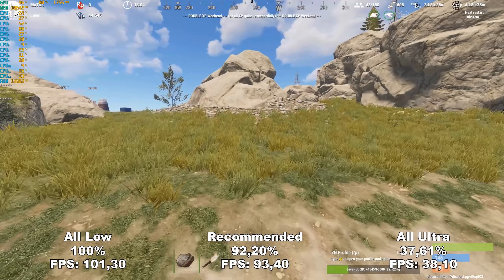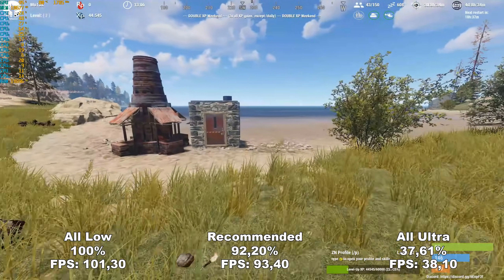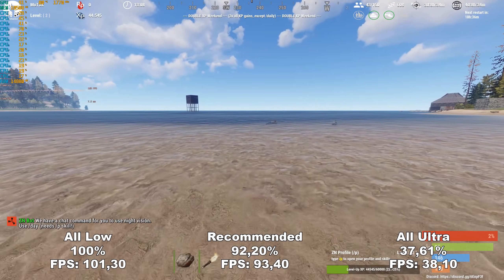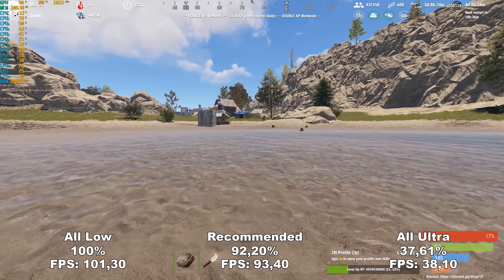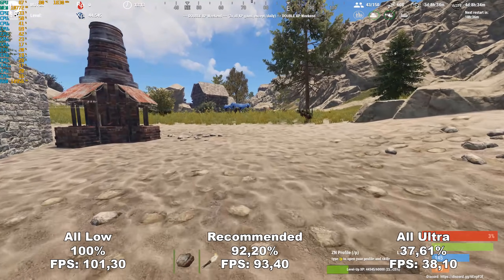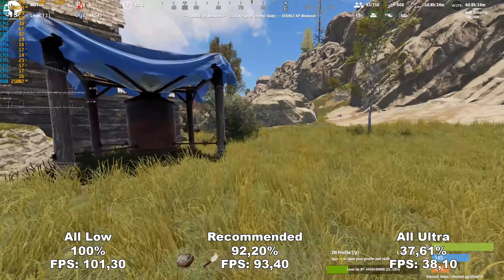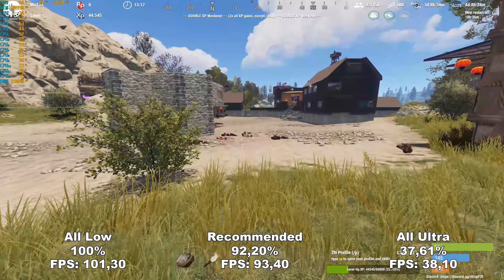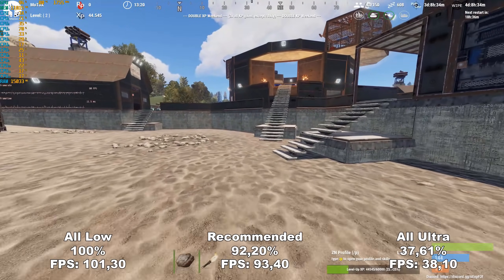As you can see, we managed to lose only 8% performance compared to all low, while having the game look almost exactly like all ultra, which really goes to show how big of a difference the right settings can make. Thank you all for watching. If you found this useful and were able to use this video to get better FPS in Rust, please like and subscribe for future videos where we'll take a look at other games. If you have any suggestions, tips or tricks, or anything else you noticed while playing Rust that could gain people more FPS, please share them in the comments below. If you're interested in these kinds of videos, maybe check out the video I made on Ark Survival Evolved. Have a nice day, bye bye.